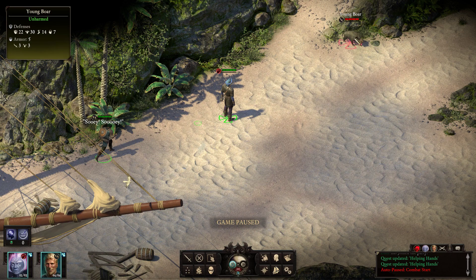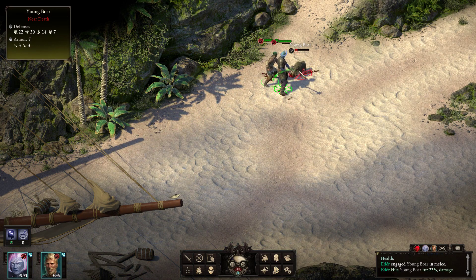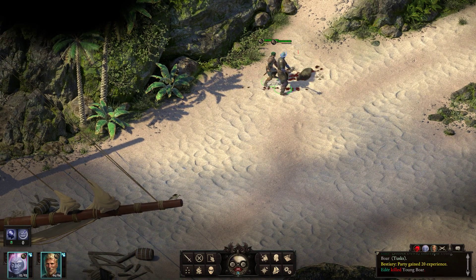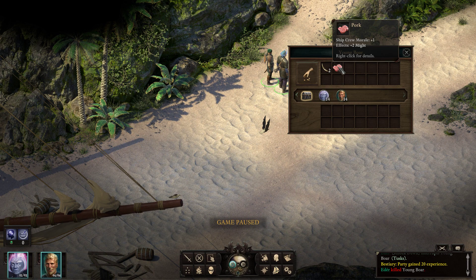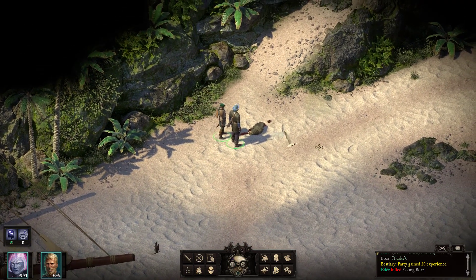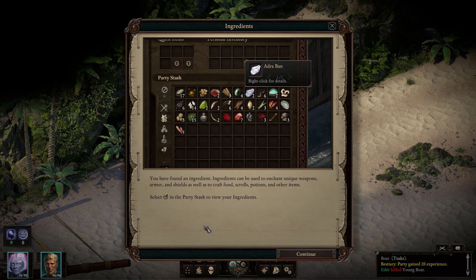We're going to get us a young boar. Got my meat tenderizer. Who's up for bacon? And we have pork — ship crew morale plus one, effects plus two might. And a tusk — the yellowed tusk of an adult wild boar. Ingredients: you have found an ingredient. Ingredients can be used to enchant unique weapons, armor, and shields, as well as to craft food, scrolls, potions, and other items. Select the mortar and pestle in the party stash to view your ingredients.